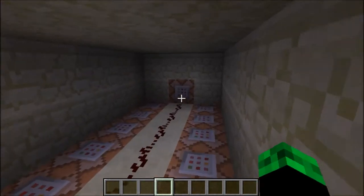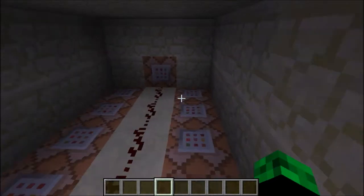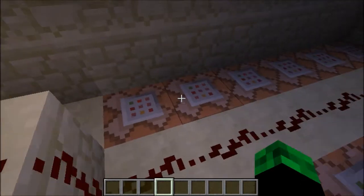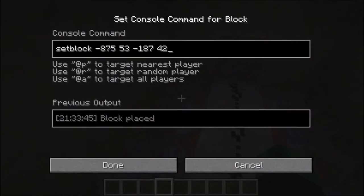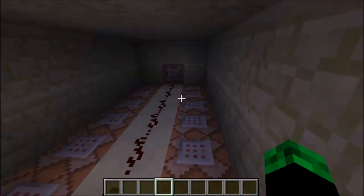So basically, this is all the redstone — pretty large and uncompact, but I couldn't be bothered. What's happening is we have 13 command blocks. 12 of them are just using the new setblock command, where 42 is block of iron and 0 is air, and they're doing that at certain locations.